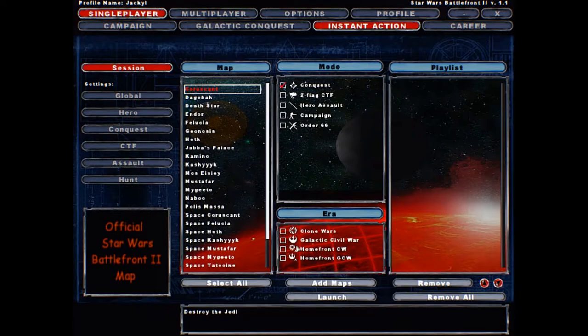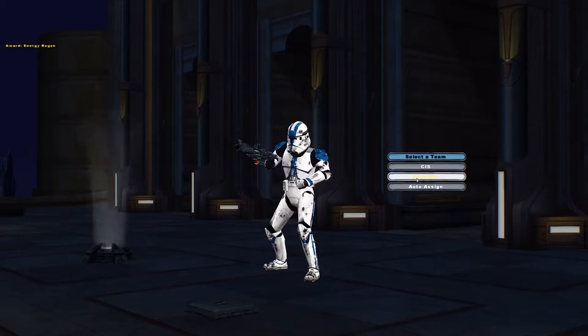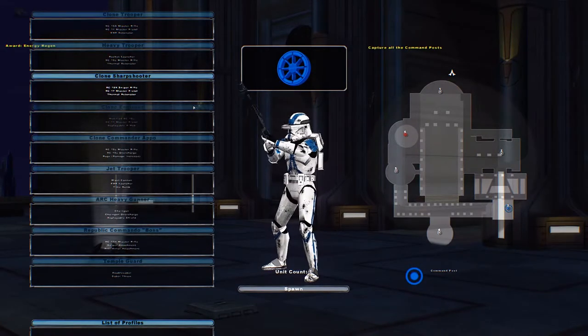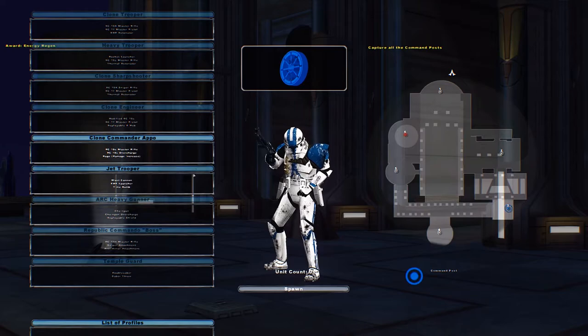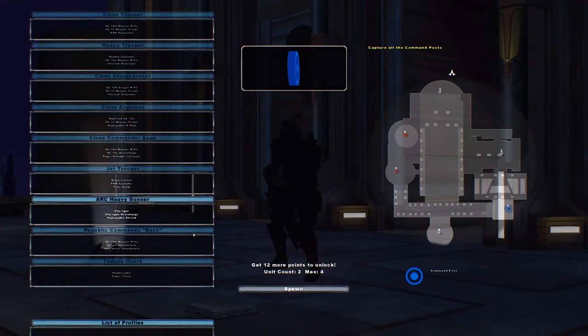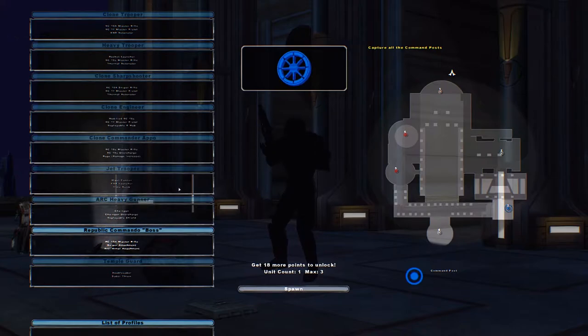Let's try conquest first - Homefront CW first. These are nice - look, Commander! We got an ARC heavy gunner, we got temple dudes, and we got a Republic unit!